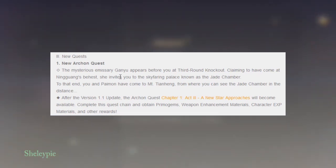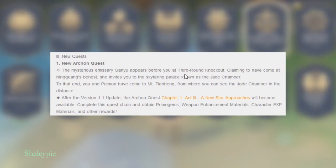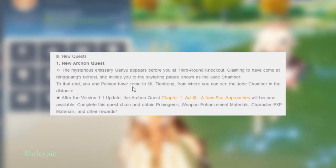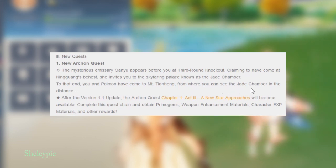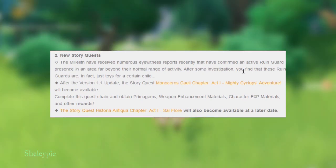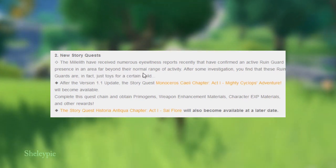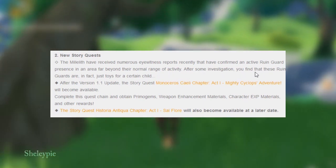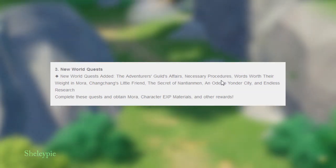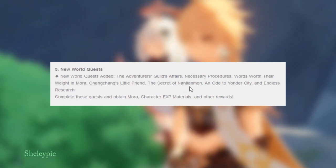There are also new quests. New Archon Quest: the mysterious emissary Yuheng appears before you at the Third Round Knockout, claiming to have come from Ningguang to invite you to the Jade Chamber. To that end, you and Paimon will visit Mount Tianheng, from where you can see the Jade Chamber in the distance. New Story Quest: the Millelith have received numerous eyewitness reports confirming an active Rune Guard present in an area far beyond normal range of activity. After investigation, you find these Rune Guards are in fact just toys for a certain child. New World Quests added include: the Adventurers' Guild affair, Necessary Procedure, Worth Their Weight in Mora, Chang the Ninth, Little Friend, the Secret of Nantianmen, Not Distant, Yonder City, and Endless Research — completing these gives Mora, character experience materials, and other rewards.